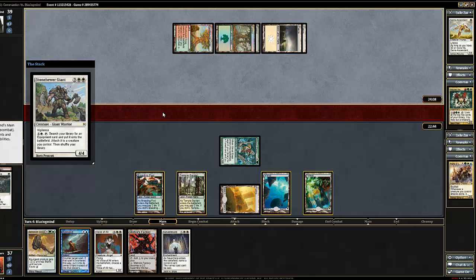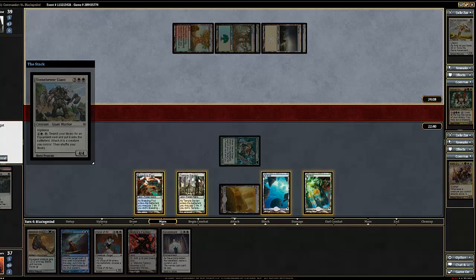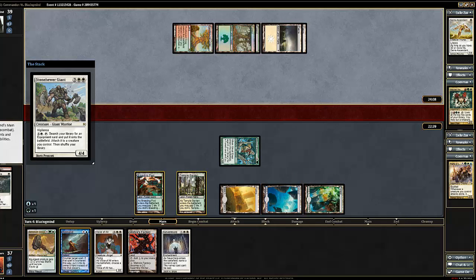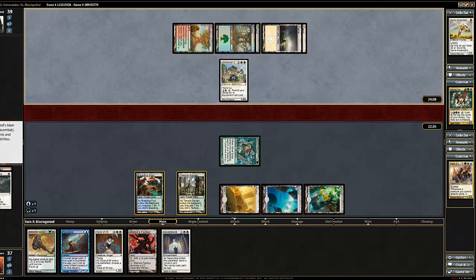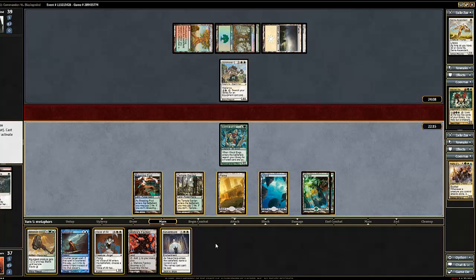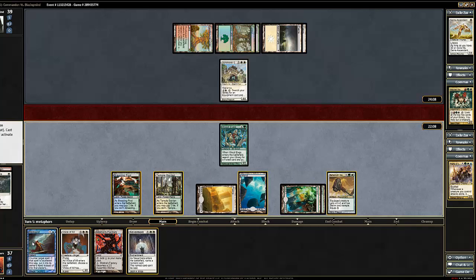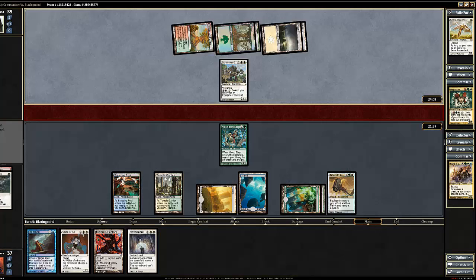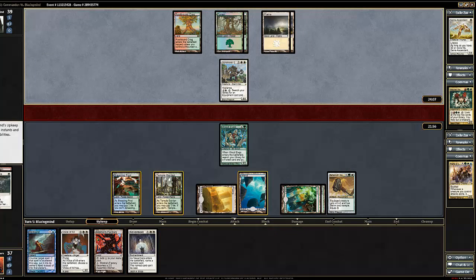Okay, so Stone Hero Giant. We'll put it back into his hand — basically right now I want to draw a card. And I clicked that wrong... completely misclicked and missed my chance to counter it. Like I said, still getting used to this interface. That's our turn. It's actually pretty bad because now his giant is active, which is very unfortunate for us.